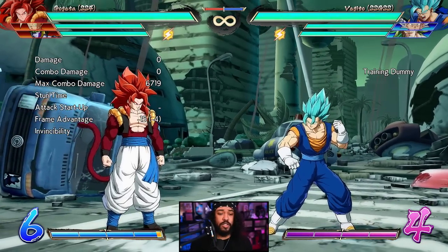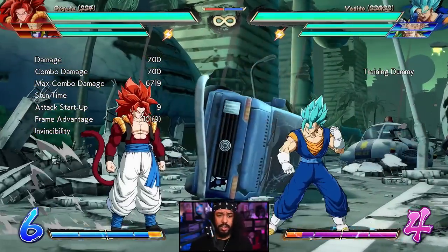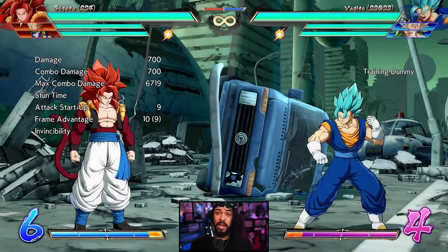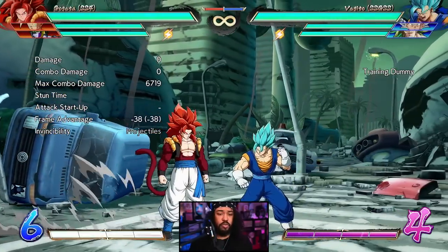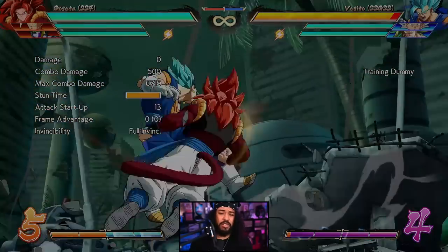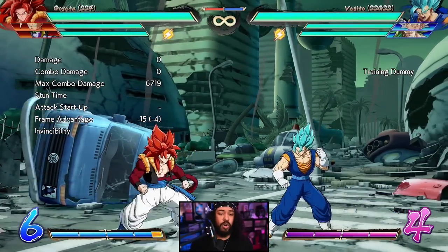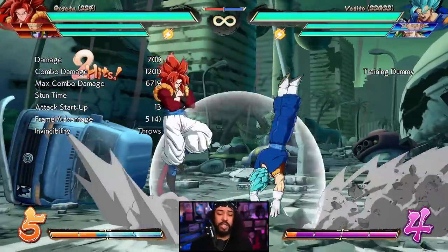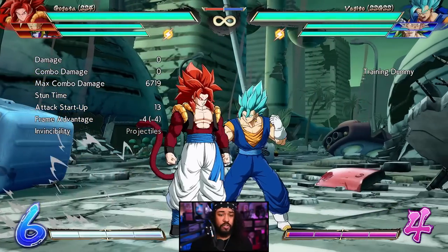The first one I want to talk about is Super Saiyan 4 Gogeta's EX Lariat. This move actually hasn't changed at all since the character released, but it doesn't need to because it's been very very powerful straight from the beginning. It holds nearly full screen range — we'll say about three quarters of the screen. It's pretty quick, not lightning fast, but what makes this move so special is that it is fully projectile invulnerable, meaning this will go through beams and ki blasts.